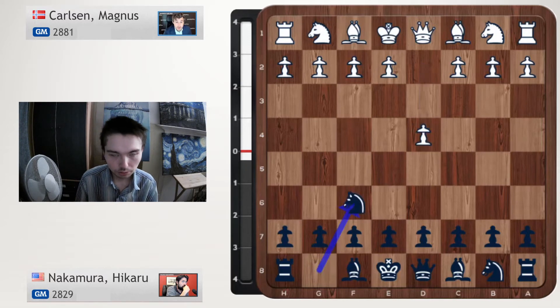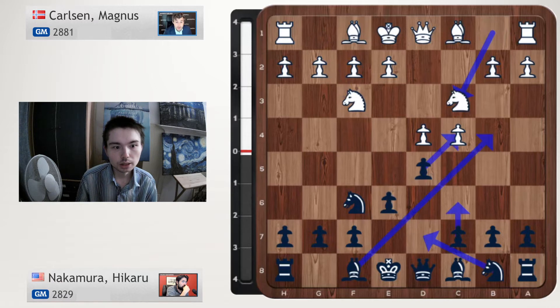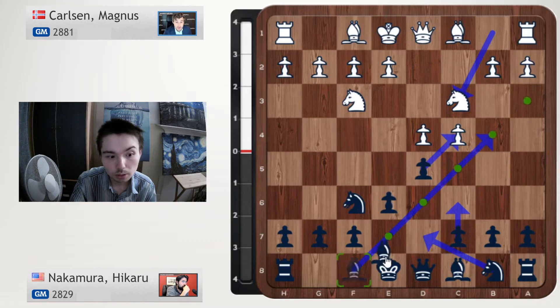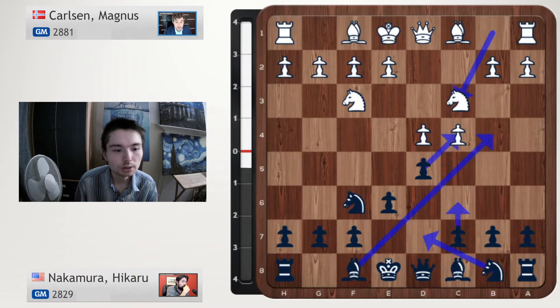d4, Nf6, c4, e6, Nf3, d5, Nc3. Already a surprise because Nakamura is known for playing the Queen's Gambit Declined — he might go Be7 and after Bf4 or Bg5 just castle. But he surprises Carlsen today by playing dxc4.